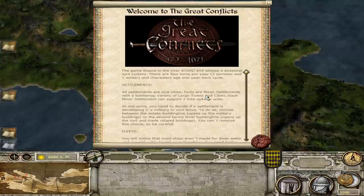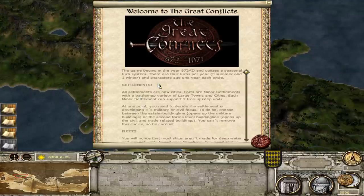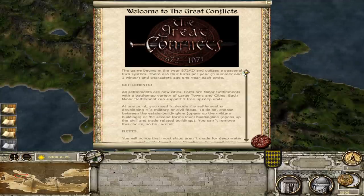Welcome to the Great Conflicts. The game begins in the year 827 AD and utilizes a seasonal turn system. There are four turns per year — three summer and one winter, just like in real life — and characters age one year each cycle. One change in the Great Conflicts I like is that all settlements are now cities. I don't really like the division between castles and cities; I don't think it made much sense in the way that system was implemented in Medieval 2.